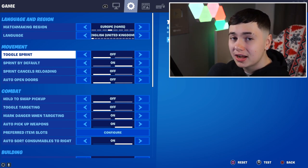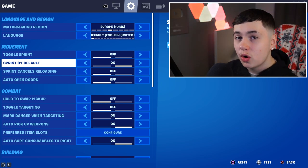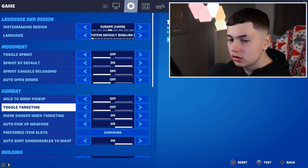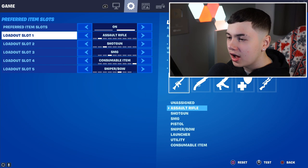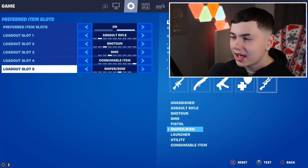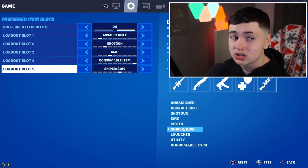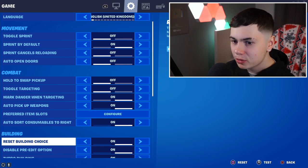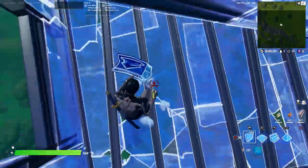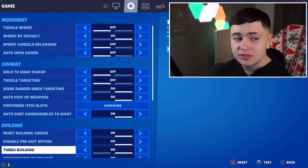Toggle sprint: off. Sprint by default: on, as we will be needing it. Sprint cancel reloading: off. Auto open doors: off — this is so when someone accidentally edits a door, you won't be busy pushing the door, you'll be shooting them. Hold to switch pickup: off. Toggle targeting: off. Mark danger when targeting: on. Auto pickup weapons: on — so when you're landing on a weapon you get it before the enemy. For preferred item slots: make sure you have your sniper or bow as the furthest to the right so you can instantly switch from your AR to your sniper with just L1 or LB. Auto stack consumables to the right, reset building choices on, and disable pre-edit options on — you don't want to be running around with already-edited builds.